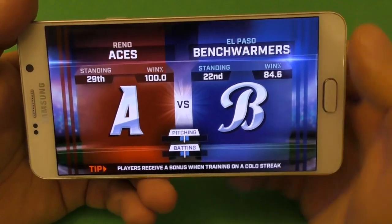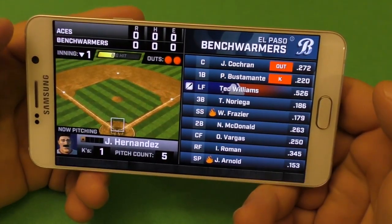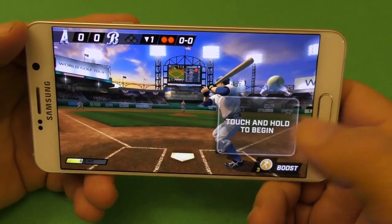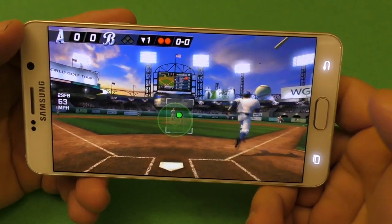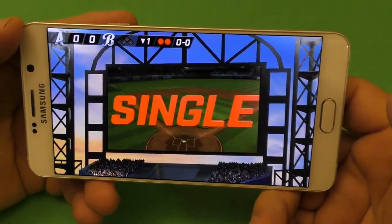We'll wait for this to load up. Here you can see the ratings between both teams. Basically, the gameplay is being simulated until it's your turn to bat. And to bat it's very easy — you just tap and hold, move this right here, and release. And it bats — just like that. So you can hit home runs, doubles, singles like I did here.